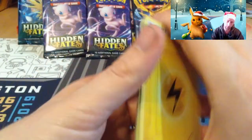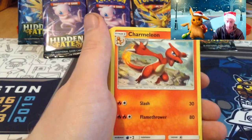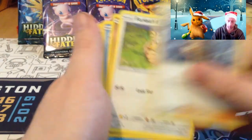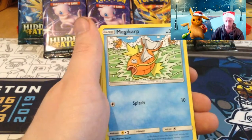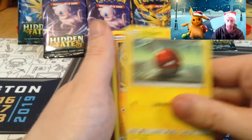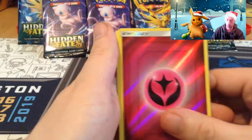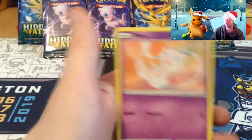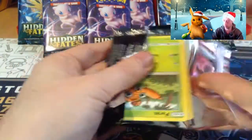Wonder if there's a Misty's Symphony in here. Sited electric energy, Charmeleon, Rockruff, Farfetch'd, Farfetch'd, Magikarp, Ekans, Voltorb, Geodude, reverse fairy energy and Mew! Gotta like Mew.